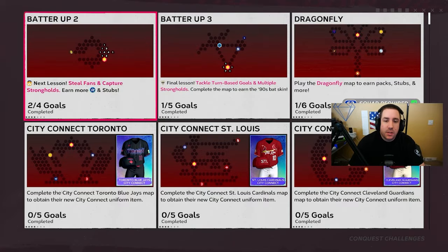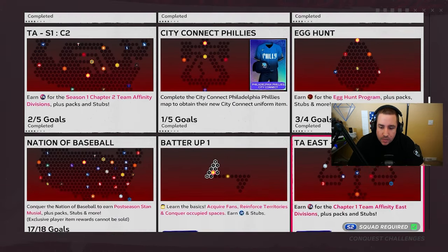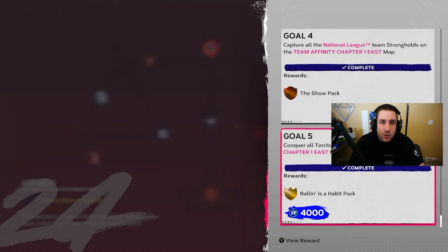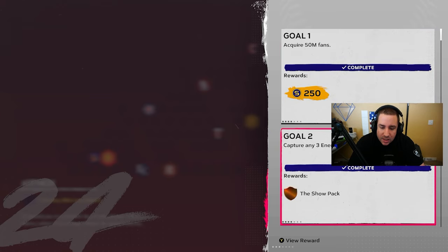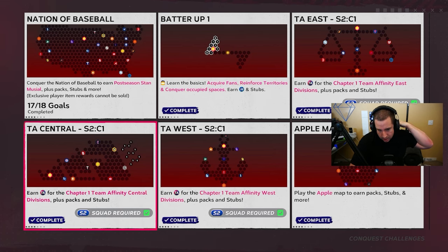The conquest maps don't have any amazing hidden missions — just player packs. However, completing a conquest also gives you 4,000 XP and a Ball in a Habit pack. So you're getting 20,000 XP for Team Affinity plus 4,000 XP toward the XP reward path along with some packs — that's a solid combination and a good reason to run those conquest maps.